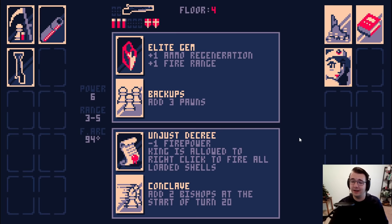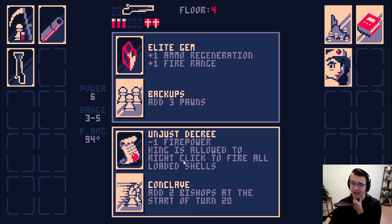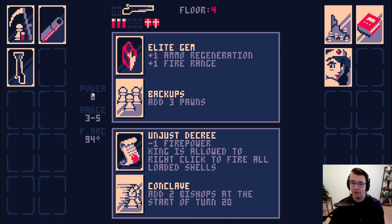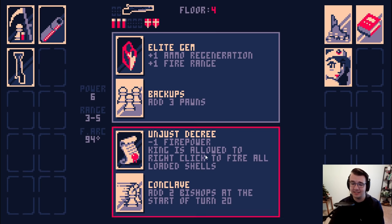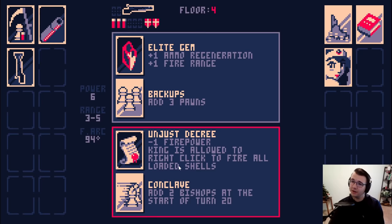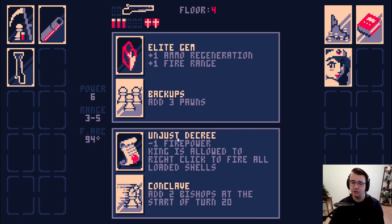I beat floor four! It's still only going to get harder, but that is nice. The king is allowed to right-click to fire all loaded shells. I think that's actually really good for my build. Going from six to five power is not significant because really I'm going from six to ten power but shooting every other turn instead of two out of three turns — it's still a positive.